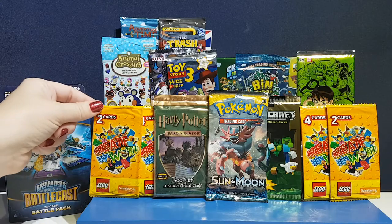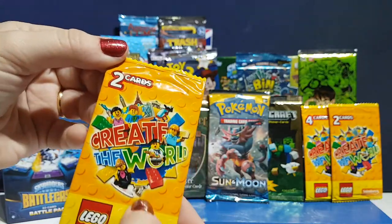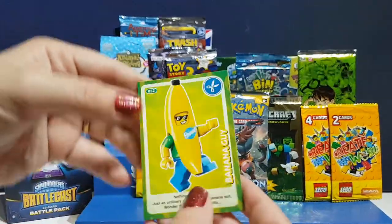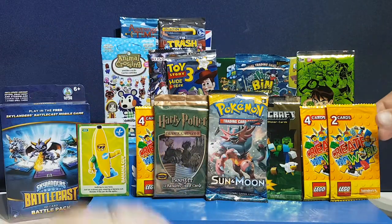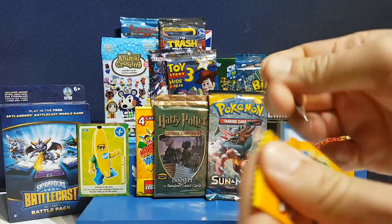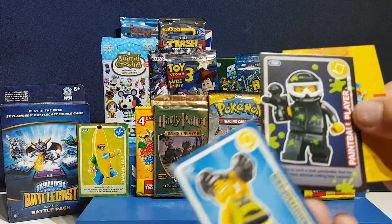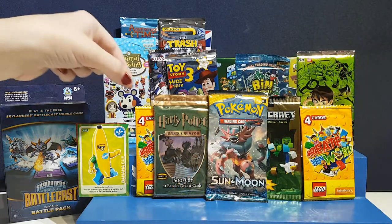We're opening a Lego Sainsbury's Create the World card pack — we still haven't quite finished off our album yet, and we've done three videos of these. We have banana guy and hot air balloon already. I'm going to start off carefully with a two-pack. I have weightlifter, a paintball player, and a kangaroo — very cool!